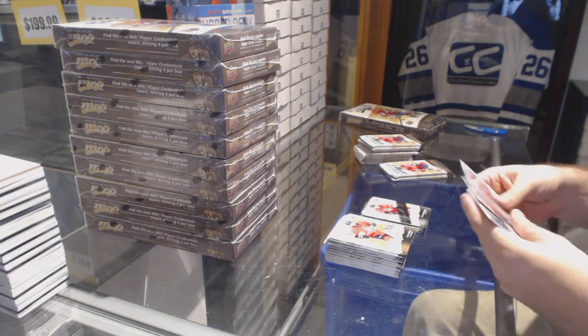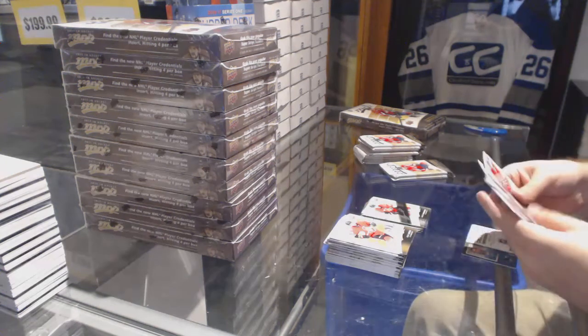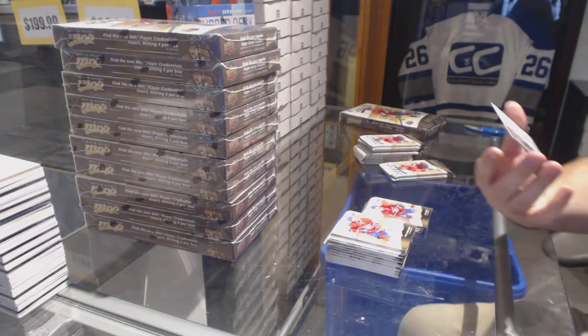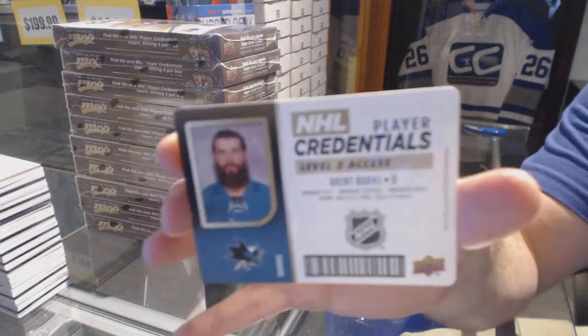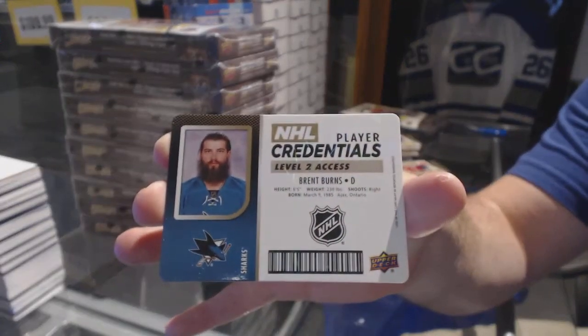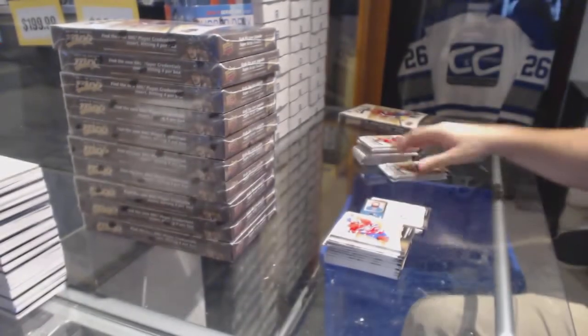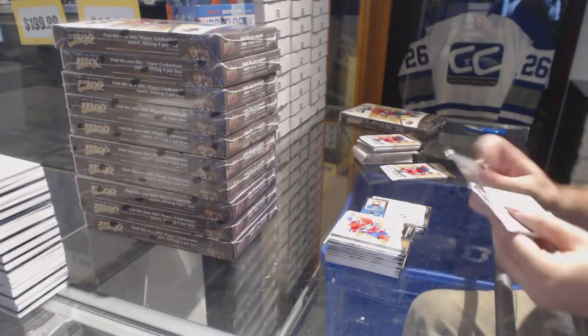Puzzle back — rookie of Clayton Keller, that's a decent one — and a silver script of Derek Broussard. Not fully plastic but you can tell it's a bit thicker than a normal one. Puzzle back of Shea Weber and a Player Credentials of Brent Burns — actually nice cards, those ones.